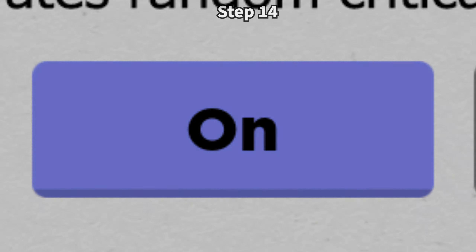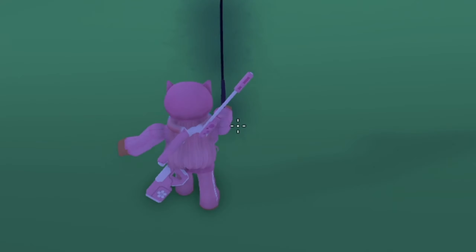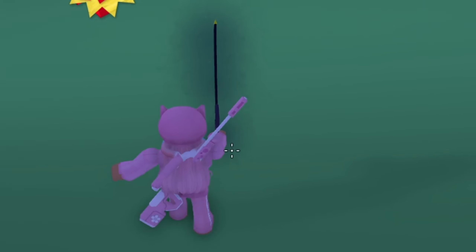Turn them on. Congratulations! Now every time you attack with any one of your weapons, they have a 2% chance to get a critical hit and deal triple their normal damage. I hope you guys enjoyed my tutorial. Thanks for watching. And also, April 4th!